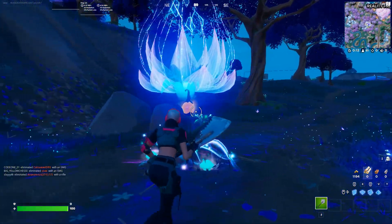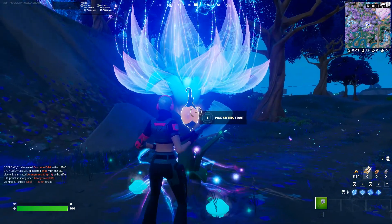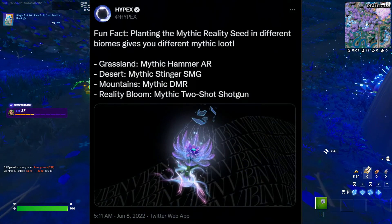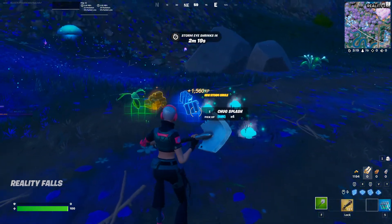After growing it all the way to mythic, harvesting the tree will drop a mythic gun. This mythic will drop depending on what biome your reality tree is in — a mythic Hammer AR in the grasslands, a Stinger SMG in the desert, a mythic DMR in the mountains, and a mythic Two-Shot Shotgun in the Reality Bloom biome.